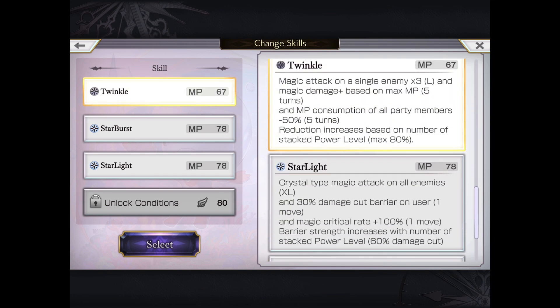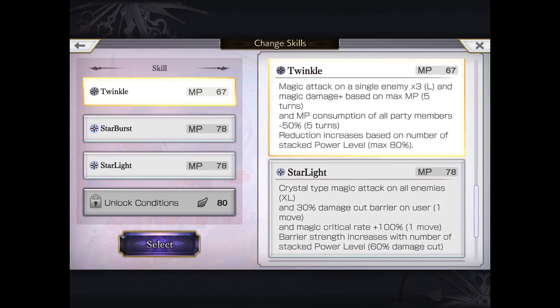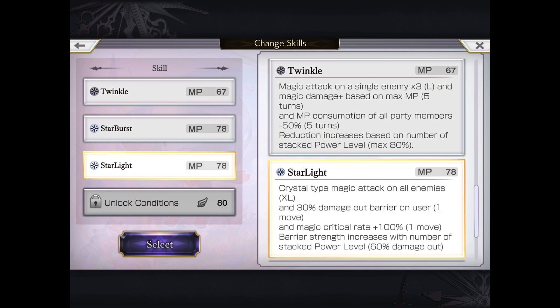Now in terms of his moves, you have to go with the Twinkle, which is his own kind of mental focus move. Not only does a 3xL single target attack increase magic damage plus — which is the mental focus — this is a very awesome one: MP consumption of all party members minus 50%. And if you stack all 10 stacks of power levels, just like other Chrono Cross collab units, you can get a maximum decrease of 80% MP use.